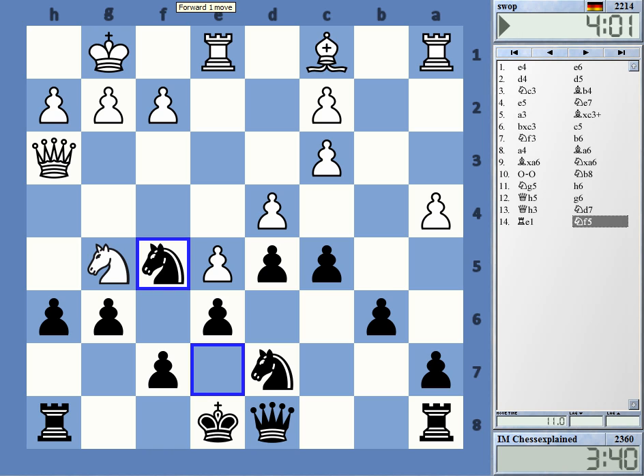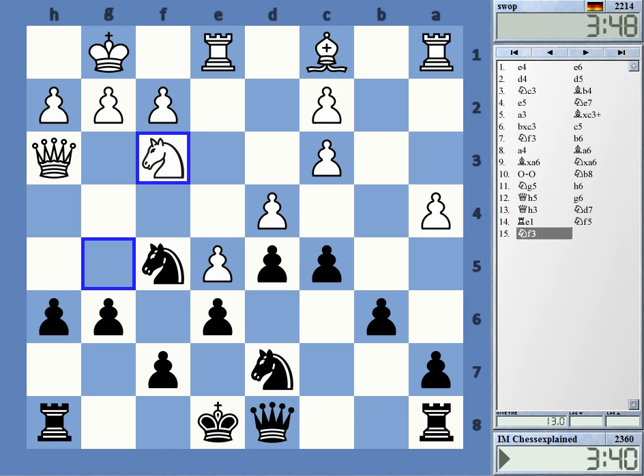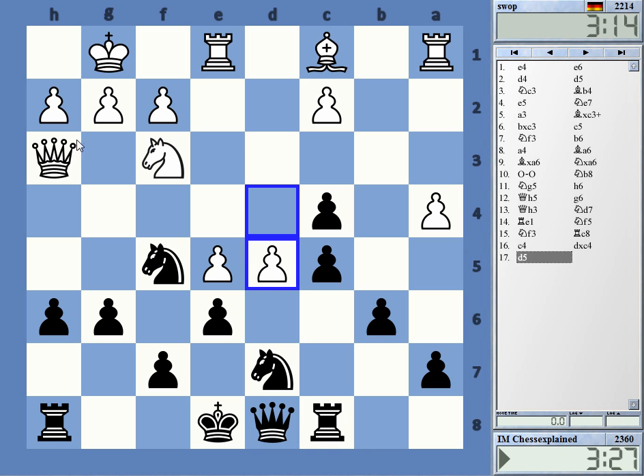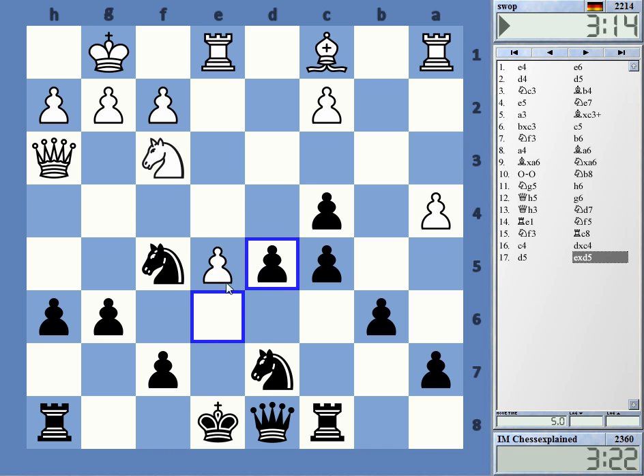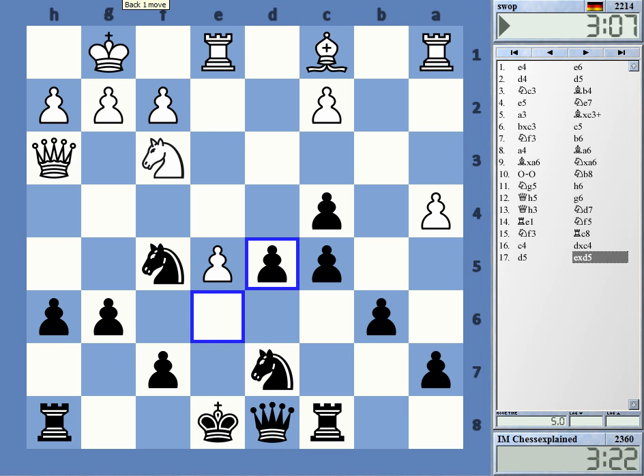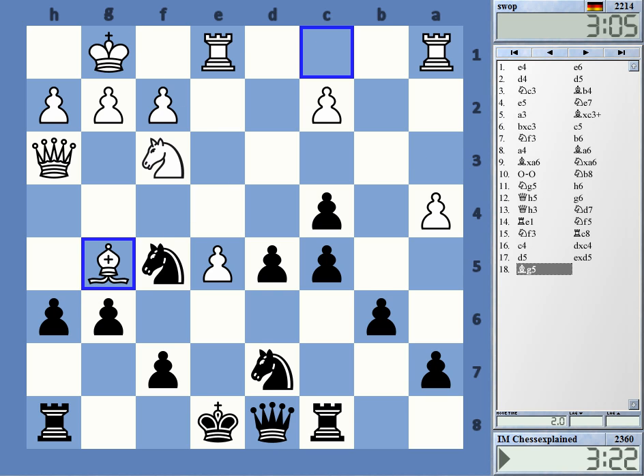Maybe this wasn't good then. And now this is the c4 move — wow. That looks very dangerous. The computer is totally unimpressed, wants to take everything. Probably. When I look at this it looks okay, but he's got other ideas. He can always flick in this move.